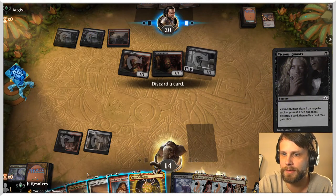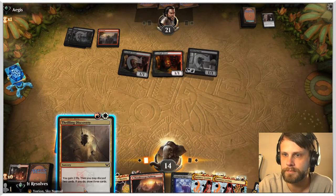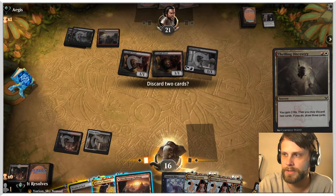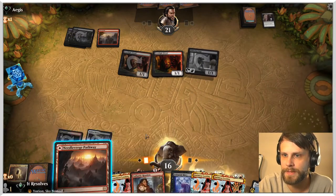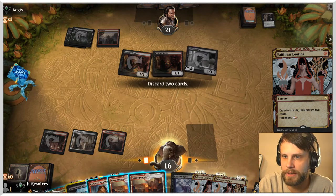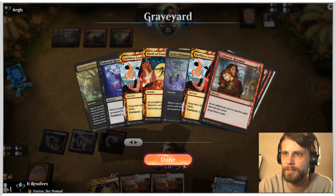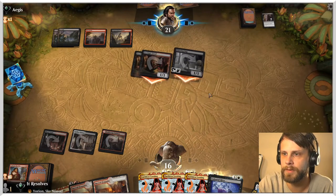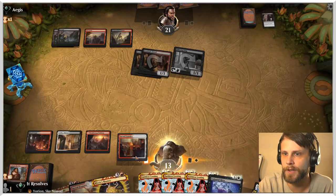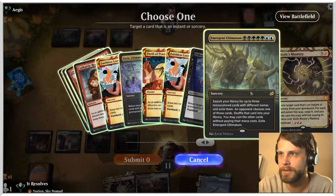We do have to discard a card here — I think it's Cathartic Reunion because Thrilling Discovery is truthfully very good for us. Oh no, they got a land off the top. We're going to Thrilling Discovery — this gains us a couple life. We're going to discard these two and draw some stuff. We'll play this for red so we can Faithless Looting. Now we've got lands. I think we just discard these two and really just hope they can't hit both lands. They're going to hit us for three — glad we had that Thrilling Discovery just to gain a couple life. Let's just do Emergent Ultimatum here.